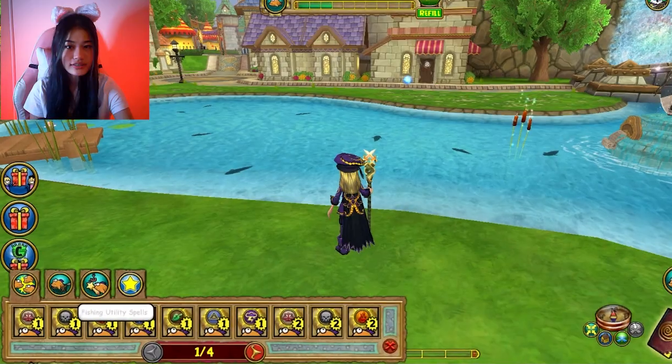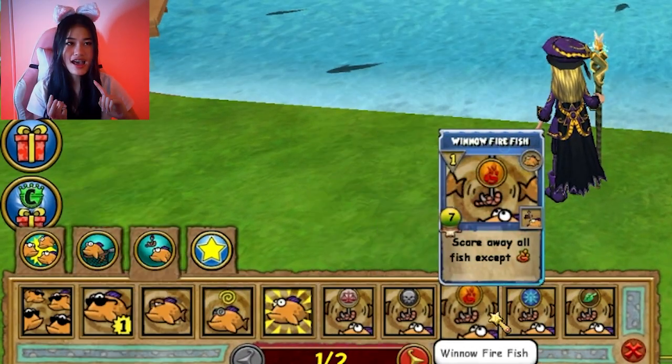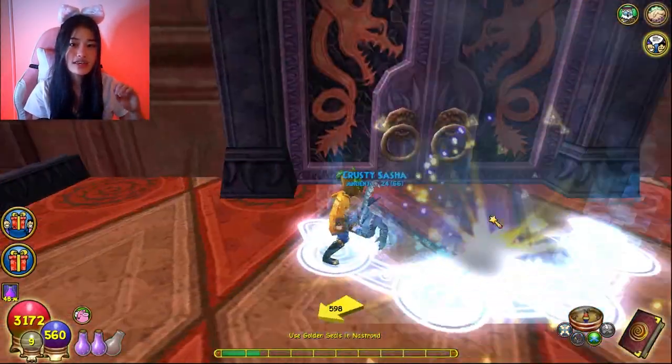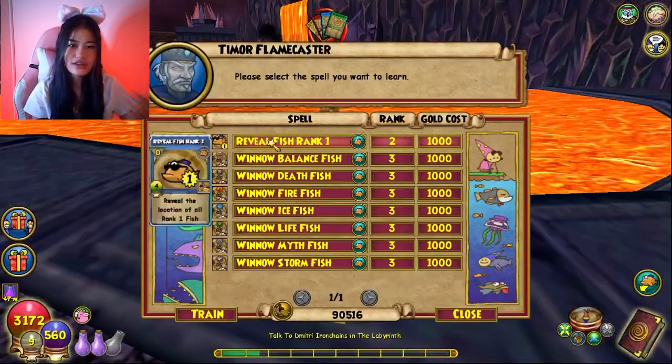The most useful utility spells include Reveal Rank One Fish, Winnow Fish, and Summon Fish. Both Reveal Rank One Fish and Winnow Fish can be bought in the Labyrinth in Dragonspyre when you enter the dungeon.